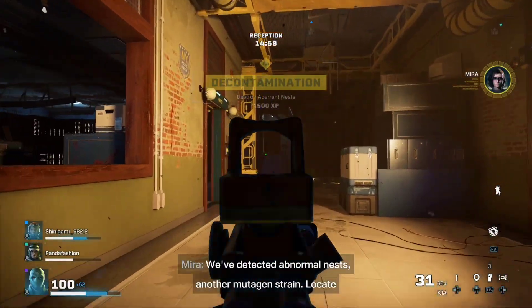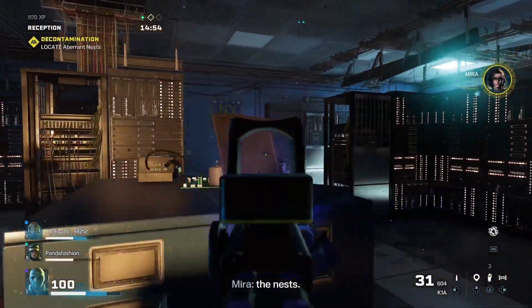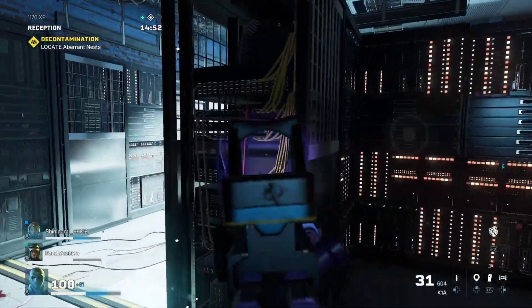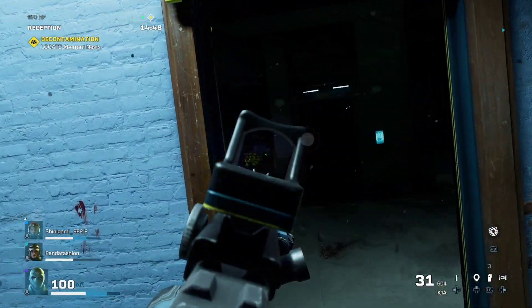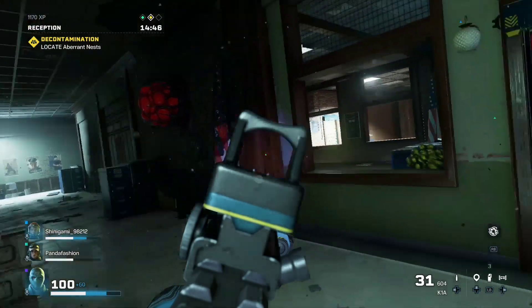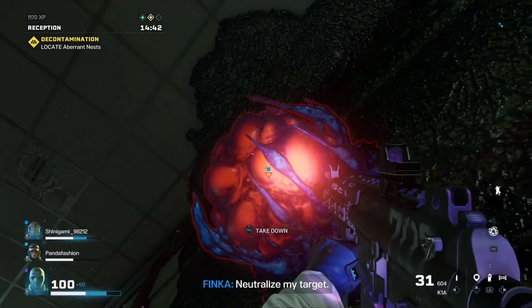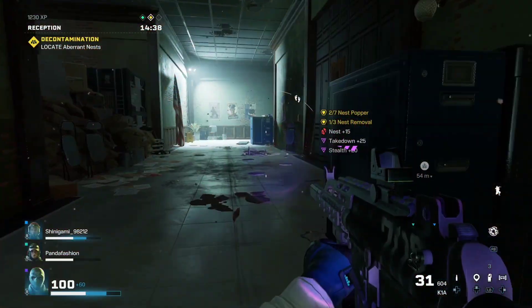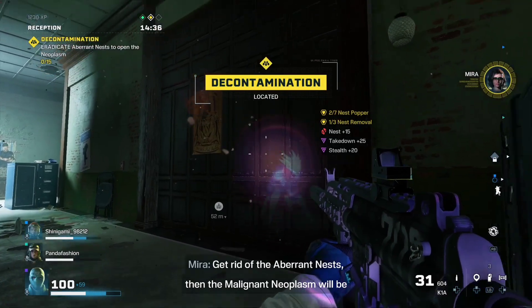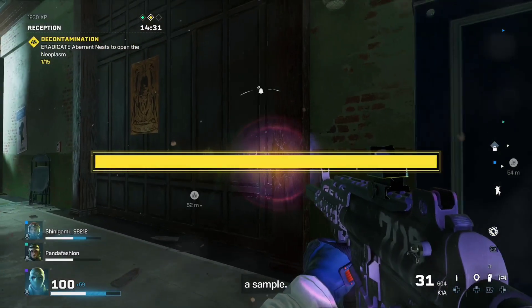We've detected abnormal nests — another mutagen strength. Locate the nests. Neutralize my target. Get rid of the abandoned nests. Then the malignant neoplasm will be within reach for you to get a sample.